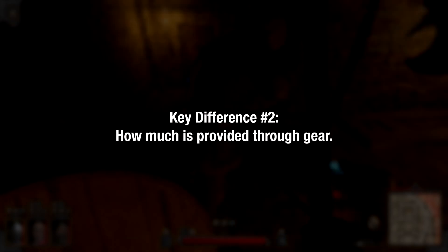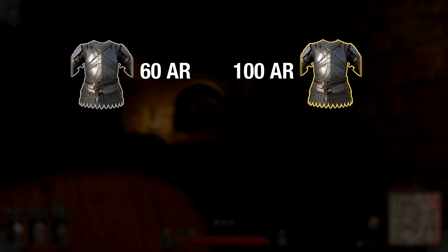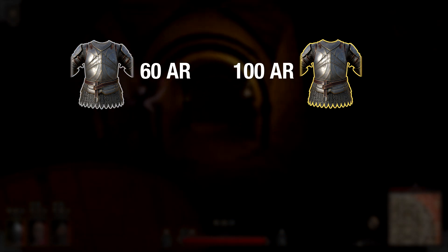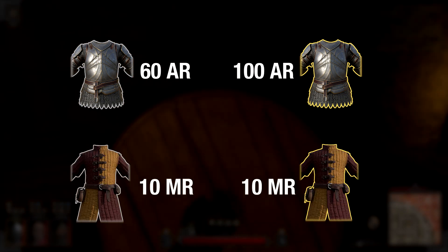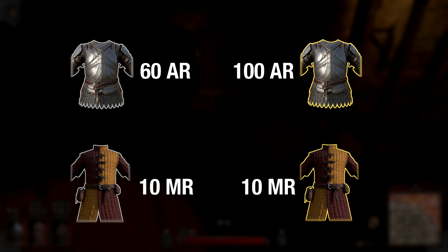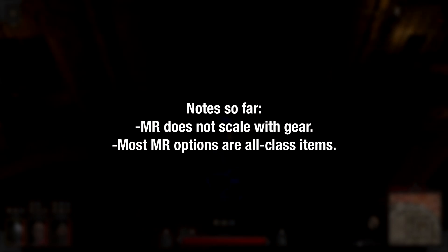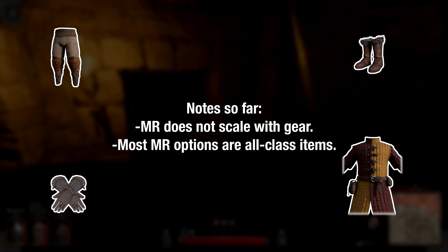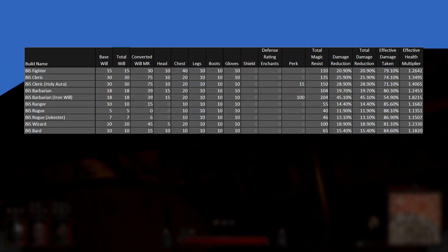The other key difference from armor rating is how magic resistance is acquired from gear. With armor rating, different rarities of gear give different amounts of AR — a legendary plate body can give over 100 AR, but a poor plate body will only give around 60. Magic resistance doesn't work like this. A legendary regal gambeson and a poor regal gambeson both only give 10 magic resistance. Because magic resistance doesn't scale with gear, and because most options for gaining it are cloth and leather items available to every class, the differences between classes come down to their will stat and what unique options they have at their disposal.